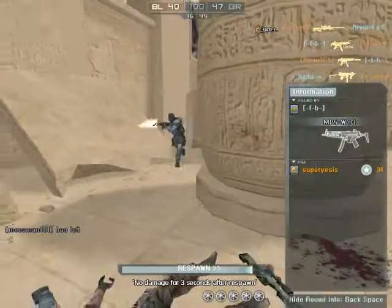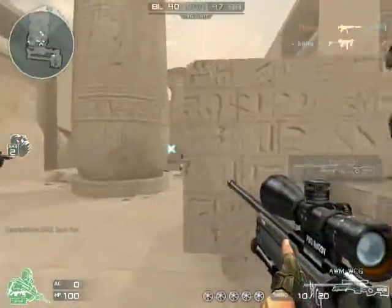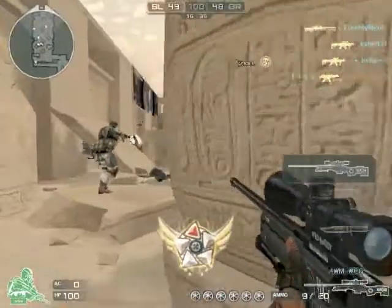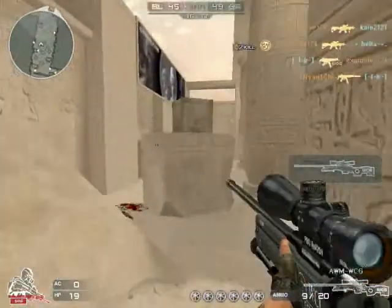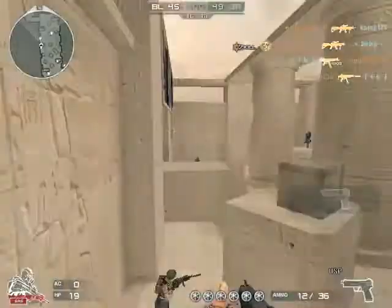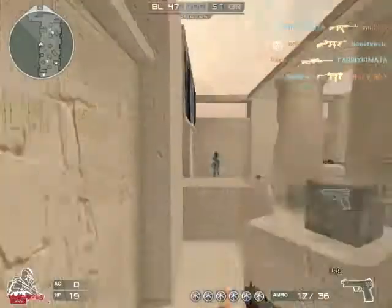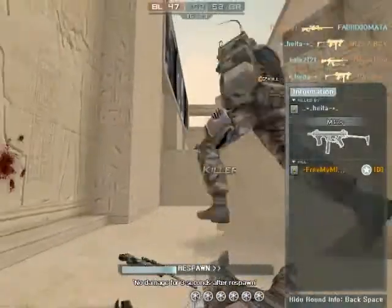Let's get to the AWM. It is still one shot to the arm, chest, and body. Again, it's available in set 3, 7 days, 20,000 GP. So it's worth it, in my opinion, because you get 5 things — 4 of them are weapons.